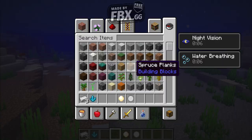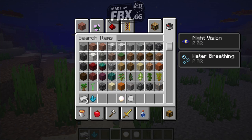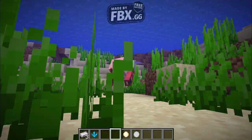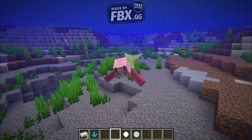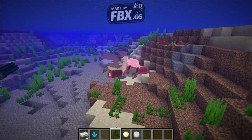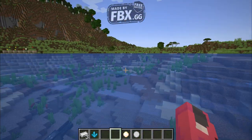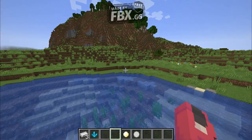It also comes with added bonuses like night vision that is always permanent while you are in the water, water breathing, and it actually swims a little faster than normal. That's also mentioned in the mod description. If you want this, you can always find it in the video description.